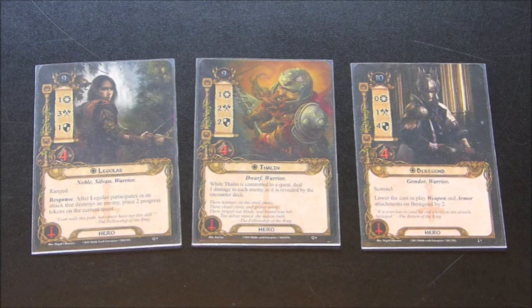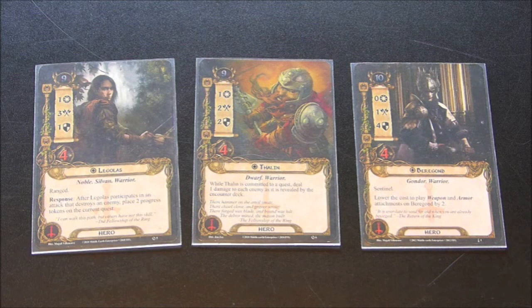Baragond is the primary defender — he has a great defense of four and four hit points. He also makes the deck quite affordable, as weapon and armor attachments cost two less with him. So he's a good resource efficiency tool because tactics doesn't have a whole lot of resource generation and we aren't playing any leadership here. He is also a sentinel, so he can block for the other deck, which we'll be taking a look at hopefully next week.